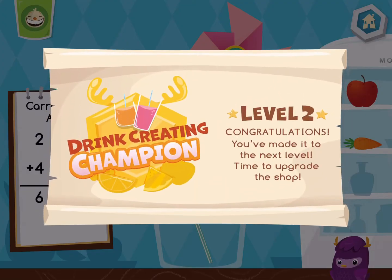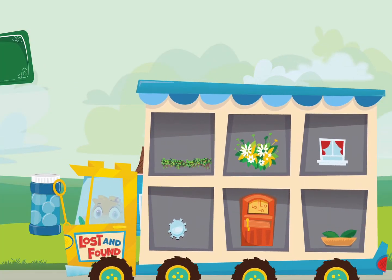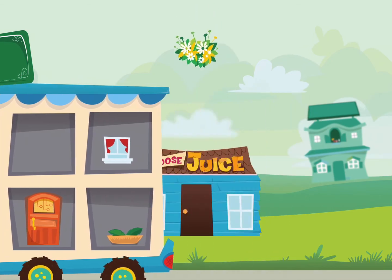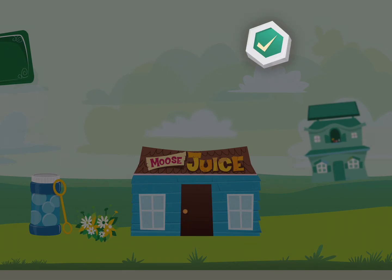You are a drink creating champion! Choose an item for your city. Bye-bye! Place the item where you want it. Tap the OK button when you are done.